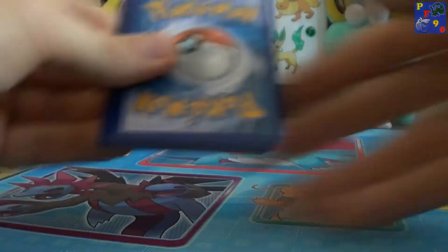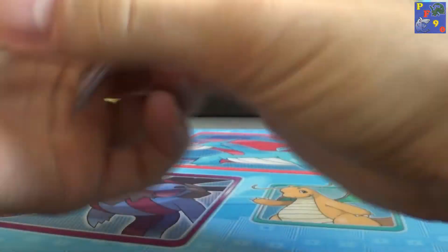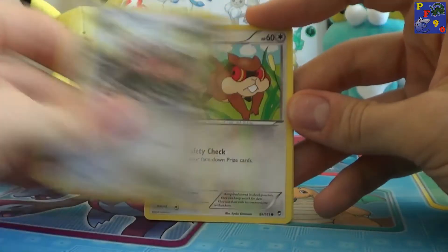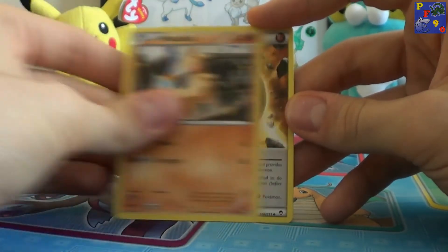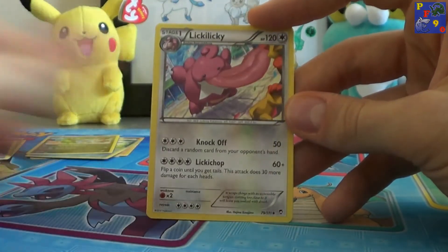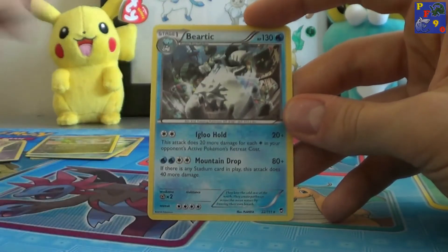It's the last code — make sure you've said if you want a code. Slackoff, Petrat, Relectabuzz, Fairy, Makuhita, Special Energy, Lickie Lickie, Mora, a Lickie Lickie Reverse and a Bear Tick.